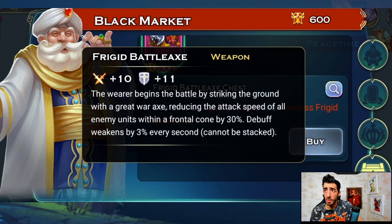Third trinket: Frigid Battle Axe. The wearer begins battle by striking the ground with a great war axe, reducing the attack speed of all enemy units within a frontal cone by 30 percent. The debuff weakens by three percent every second, so it fades in 10 seconds. Two interesting parts: the size of the frontal cone — how wide and how long is it? Either way I think it's good. If you distribute two, three, or four of these, you're going to be like a Mana Worms self-player. I like this one, and the stats are nice — no magic, none of those things I don't like.